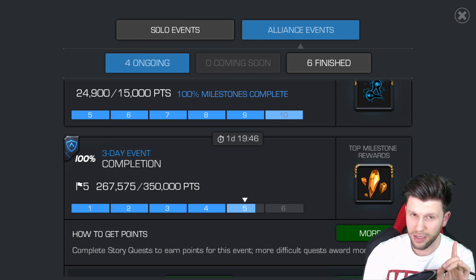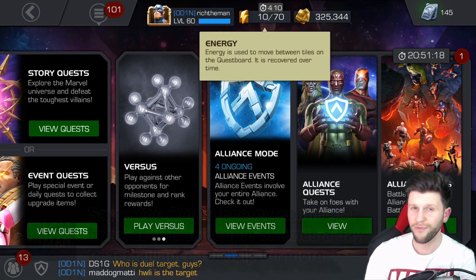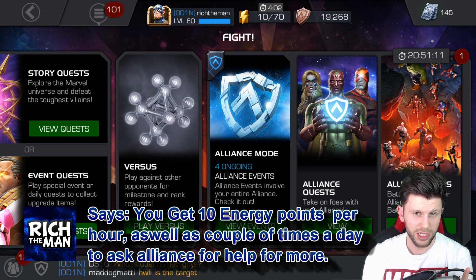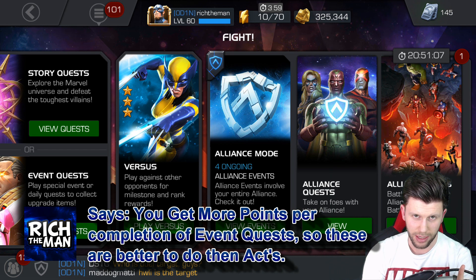Number one, this is a three-day event. Three days mean 72 hours. So therefore, we need to get 72 hours worth of energy in order to put into this event. Can it be done? Yes. Every hour you get 10 energy points — 10 energy points per hour crossed over 72 hours — that's 720 energy points.